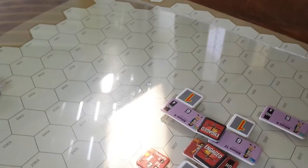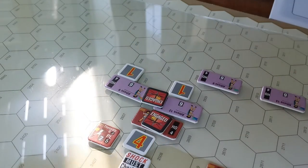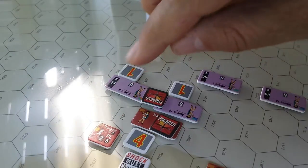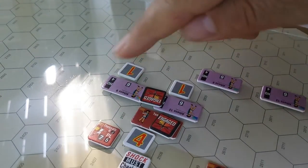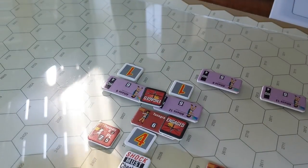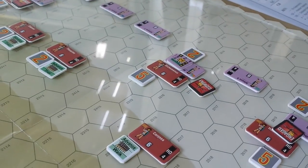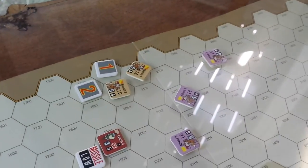Now down here, not as significant, because neither side was running — in fact these guys are walking, although these guys are now up to a four, both sides are engaged. And even with the column shift it still wasn't quite as effective. They're only at four points of six, versus up here on five of six. So pretty substantial results across the board for the Athenians, and it's looking like the battle will be very different depending on what happens with the cavalry over here and the cavalry here.